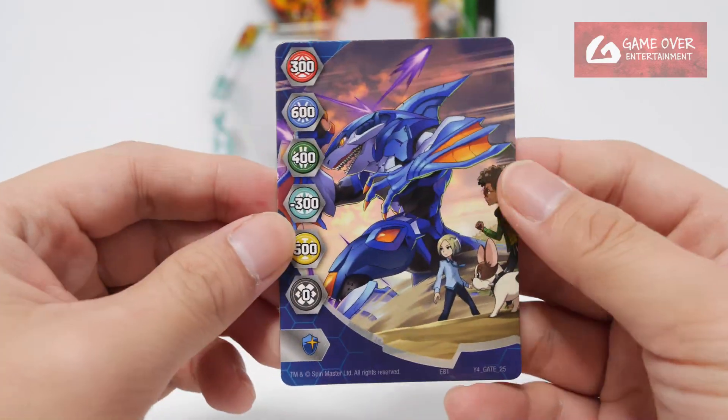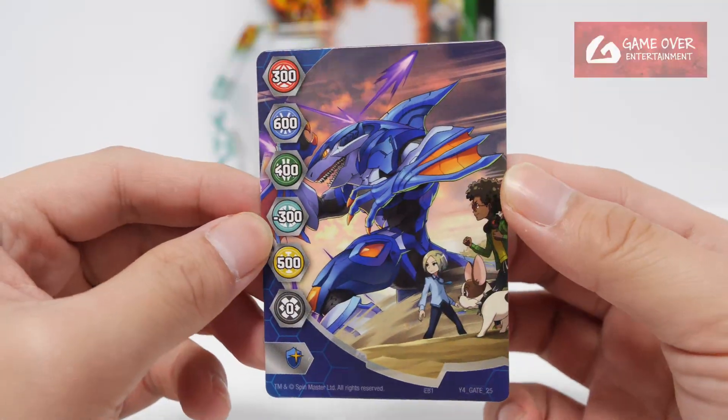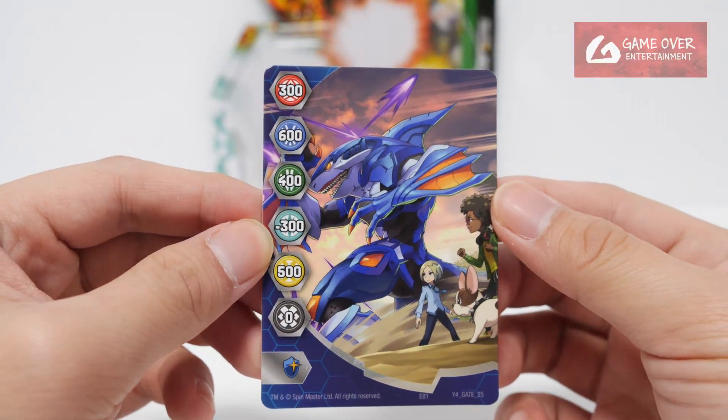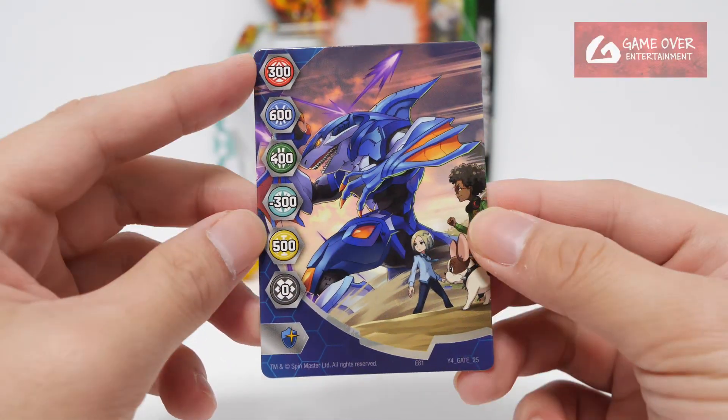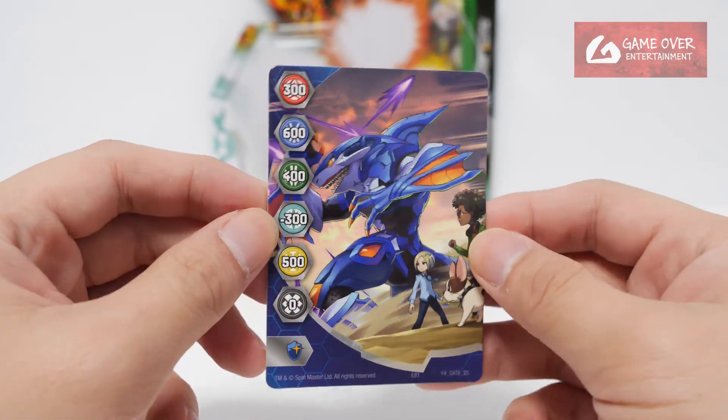So gate card — what gate card did we get? Year 4 gate 25. This is Shaptar. Can't see who he's fighting with though. This is Winton, Shun and Lightning. 300, 600, 400, minus 300, 500, 0 and a magic shield. Cool art.